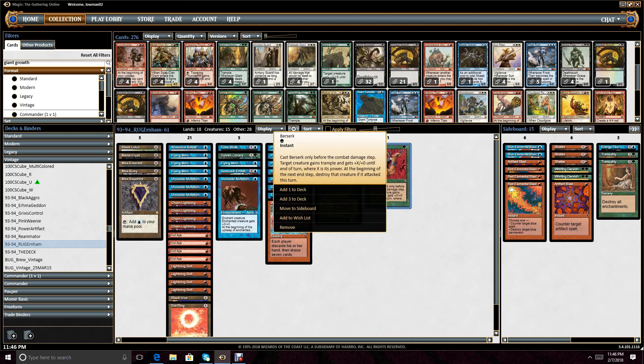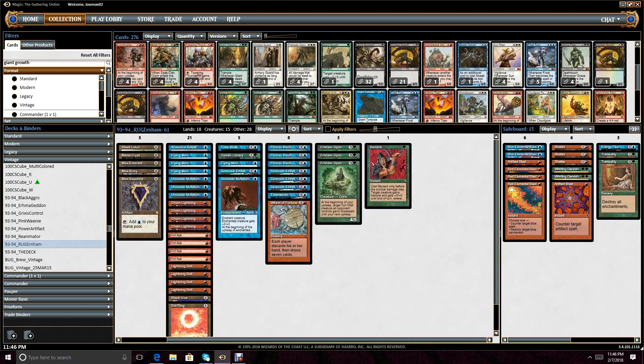Giant Growth has its time and place but I don't think this is the deck for it. However, I think Berserk is probably worthy of considering at least as a singleton in this deck. Looking at the deck, the first thing I would likely cut is a Sylvan Library, even though I'm sad to see it go. Berserk is definitely worth consideration, and the next game I'll show you will kind of show you why I think it might be.